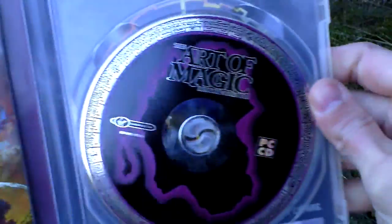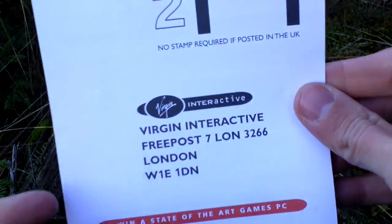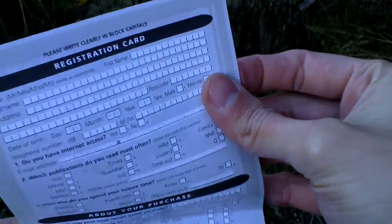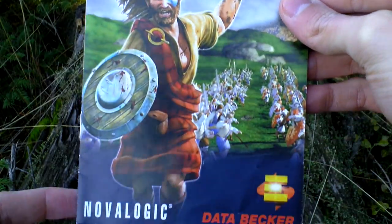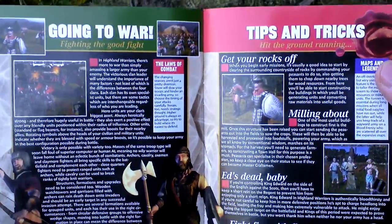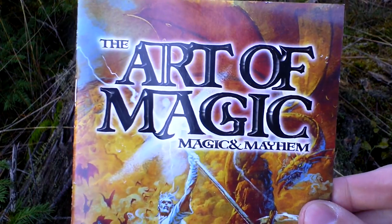Now I open the DVD case. Inside, first of all, we can see the media CD with the game. Then there is a registration card, advertising for another game, and a games catalog.